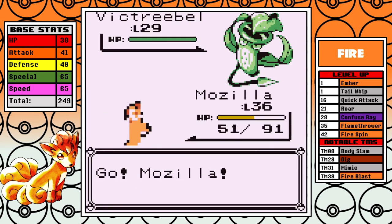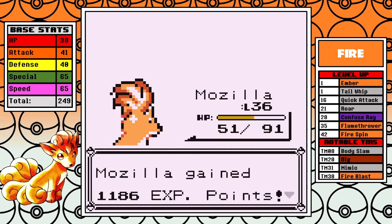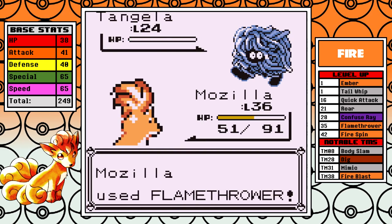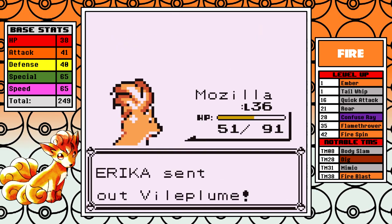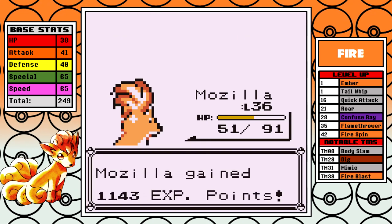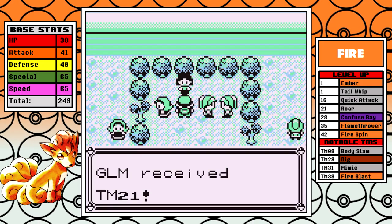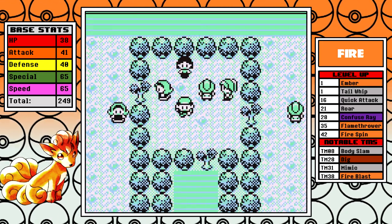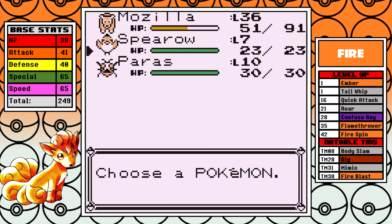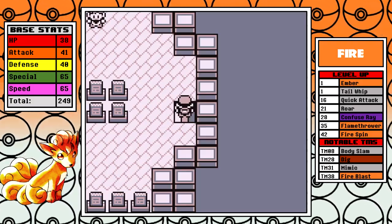Here at level 36 — maybe we outspeed. I didn't heal because I think this one's going to just be a route. And it looks like it is: Tangela, one of the worst Pokemon in the game. Vileplume — I love Vileplume, one of my favorite Pokemon actually. Very easy battle. We're immediately going over to Pokemon Tower.